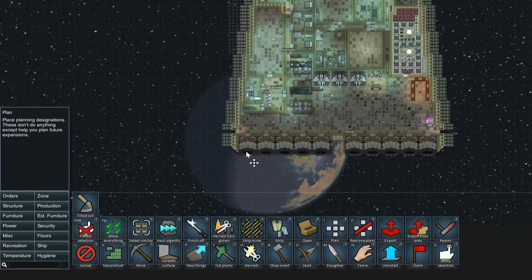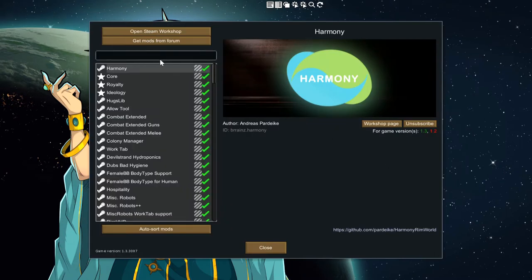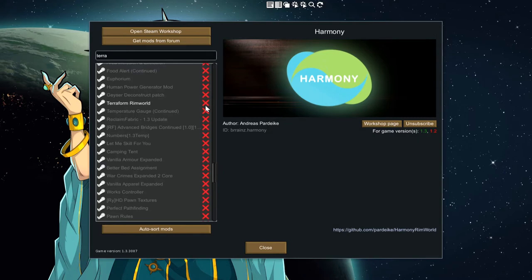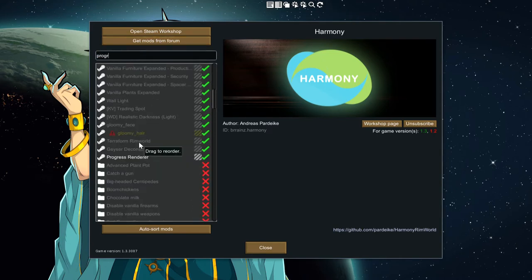Now I'm going to write these numbers down. For making a ship landing site we need two mods. First off, the Terraform mod, and the second mod is the Deconstruct patch. And of course we need the Progress Renderer mod. All three of these mods should, without any trouble, load at the bottom of your mod list. I understand you won't really feel like adding mods to your existing game, but just to be sure, make a save. I can't imagine these mods doing any harm to your game.